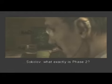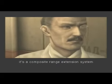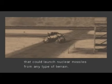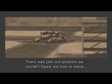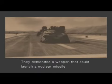Sokolov, what exactly is Phase 2? To put it in technical terms, it's a composite range extension system for medium-range ballistic missiles. The Shagohod was originally designed as a tank that could launch nuclear missiles from any type of terrain. The ICBMs we have today are simply too big for the Shagohod to carry. But the military would not hear of it. They demanded a weapon that could launch a nuclear missile directly into the American homeland.